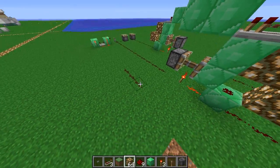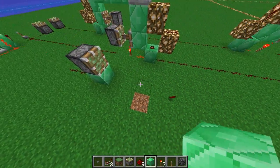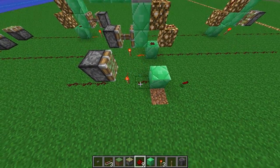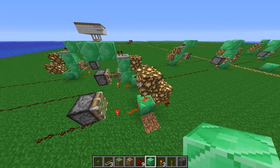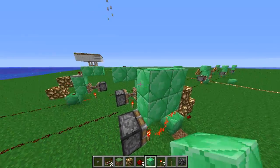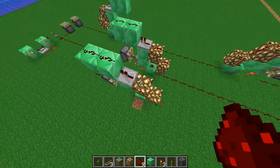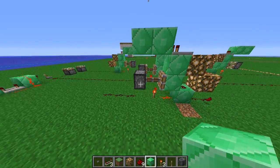Simply place the input somewhere, then use the piston here. Two redstone. And last but not least this block here, and we are done.